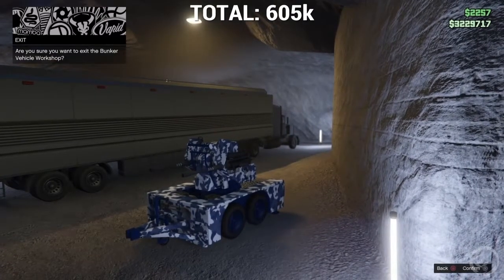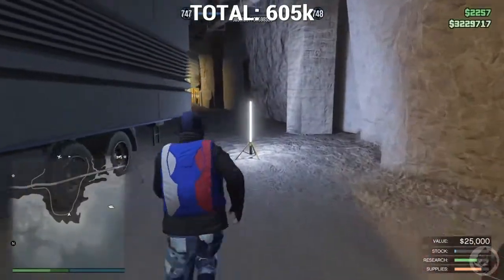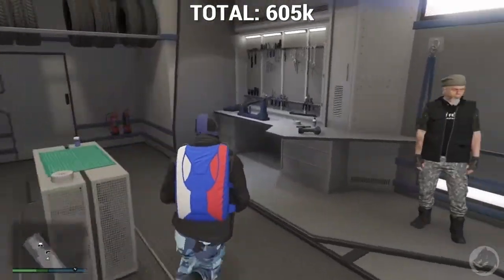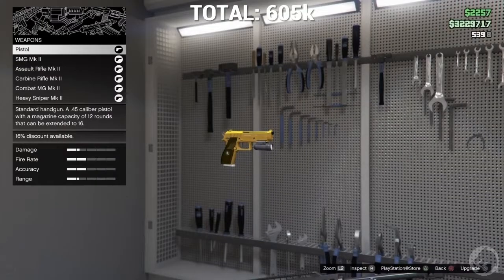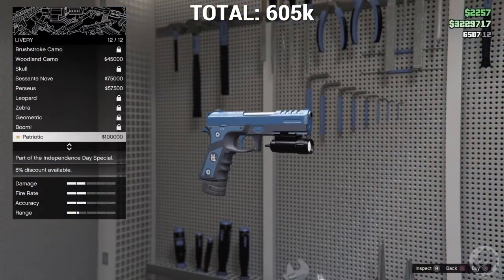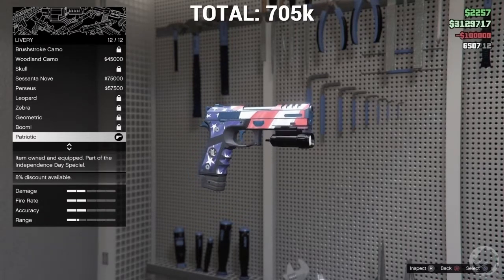Exit bunker. Okay, now we're going to go inside and do all the weapons. I think that should cost a good 500,000 — about half a mil. It's just like a miracle little livery for all the guns. I'll temporarily upgrade this just so I can slap the livery on it. $100,000. Get that there.